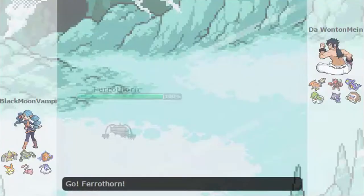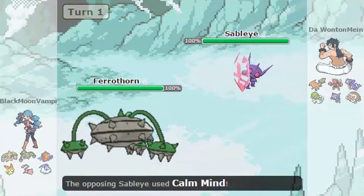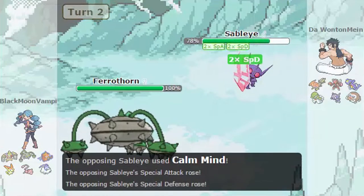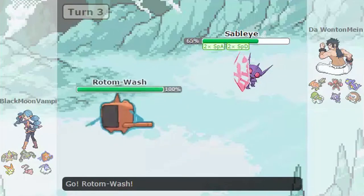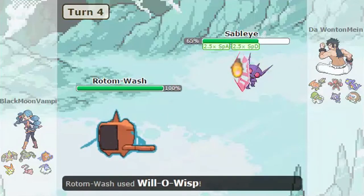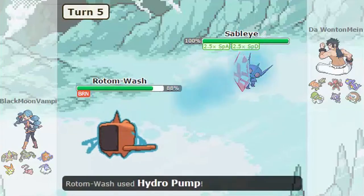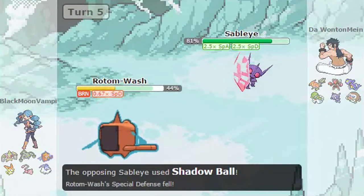Let's go into the battle. The opponent sends out Ferrothorn and I send out my Sableye and Mega Evolve it. I thought he was going to go for Leech Seed or Thunder Wave, but no — he immediately goes for Seed Bomb. So I start using Calm Mind. He uses Gyro Ball, but because of the Defense, Sableye just takes it very easily. I throw up another Calm Mind. Then he sends in Rotom-Wash and uses Will-O-Wisp, but Magic Bounce immediately reflects it — which is hilarious. He uses Hydro Pump and it only does 20%, and my Shadow Ball does a ton of damage. Then just recover and repeat.